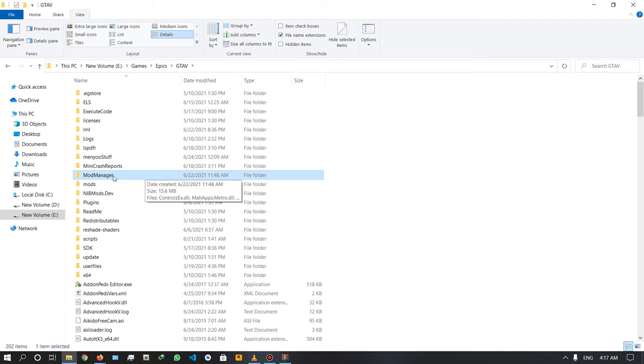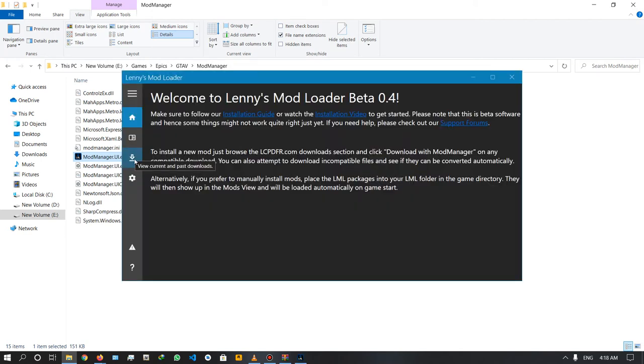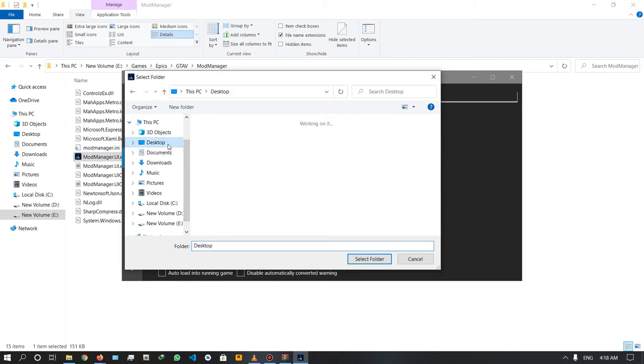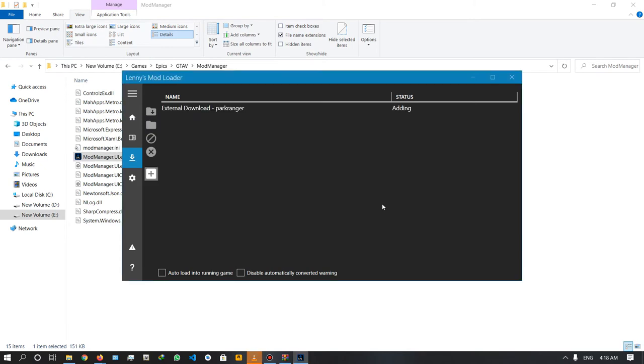If you want to install the mod manager folder, you can select the mod manager folder. If you want to open the mod manager UI.exe, you can click the download option, click the download icon. If you want to show the mod manager file, you can click the desktop folder. Select the folder, then select the mod manager folder.